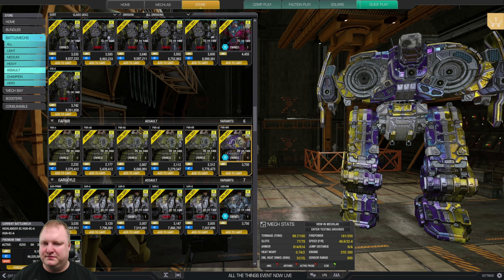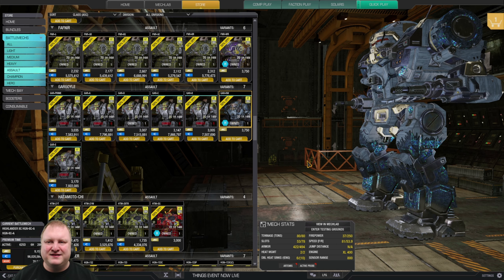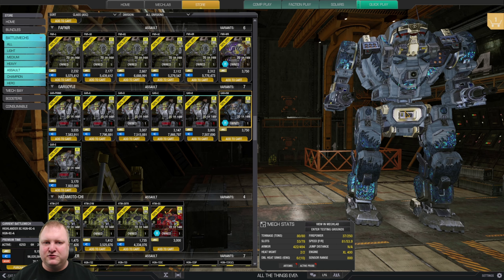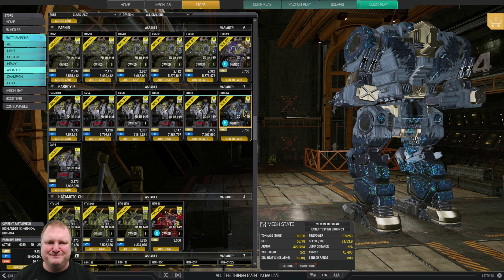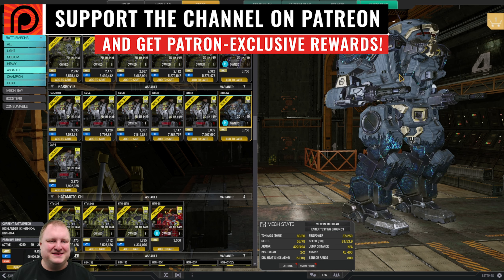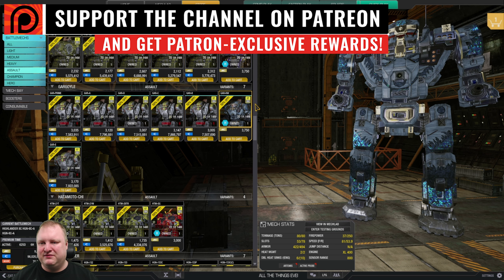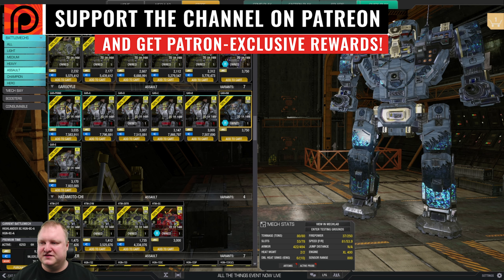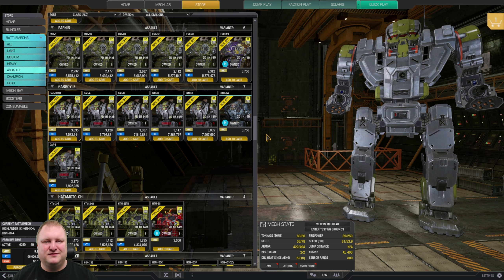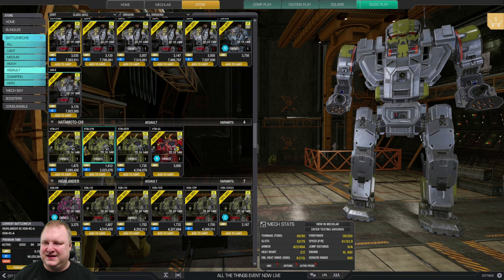Gargoyles: if you like fast lightly-armored assault gameplay, the Kinwolf has a nice paint job. If you don't want to run the Gargoyle that often, just get the Prime. I always recommend trying out knife-fighter builds with small lasers and ER micro lasers. Hatamoto-Chi: you don't have to have one — they're interesting but a little gimmicky. Maybe try the 28 TR for a nice MRM build — it has 10% cooldown on missiles.